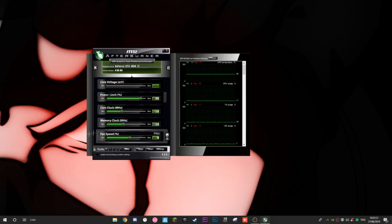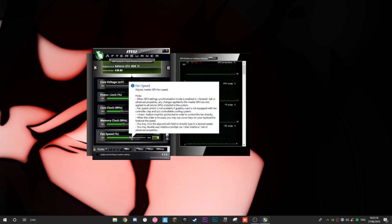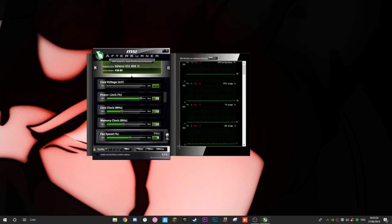Set Memory Clock to 150 megahertz as well — so both Core Clock and Memory Clock at 150. For Fan Speed, I have mine at 70% because I make videos and don't want background noise. If you just play for personal use, set it to 100%. Higher fan speed keeps your graphics card cooler, which is important — do not set this too low. Stay above 60% minimum; 70% is a good balance for content creators.